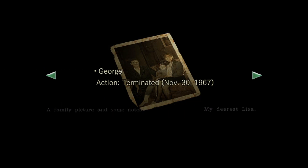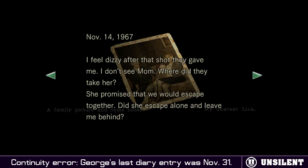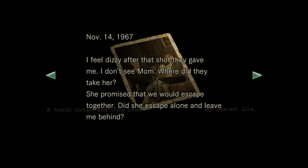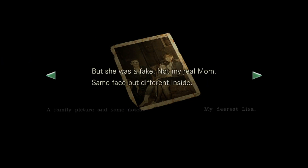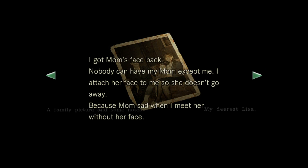George. So this is the George fella whose stuff we've been keeping up on — diaries and such. Journal left by someone. November 14th, 1967 — I feel dizzy after that shot they gave me. I don't see mom. Where did they take her? She promised that we would escape together. Did she escape alone and leave me behind? November 15th — I found mom, we ate together, I was very happy. But she was a fake, not my real mom. Same face but different inside. Have to find mom. Have to give face back to mother. Got mom's face back — nobody can have my mom except me. I attach her face to me so she doesn't go away, because mom's sad when I meet her without her face.